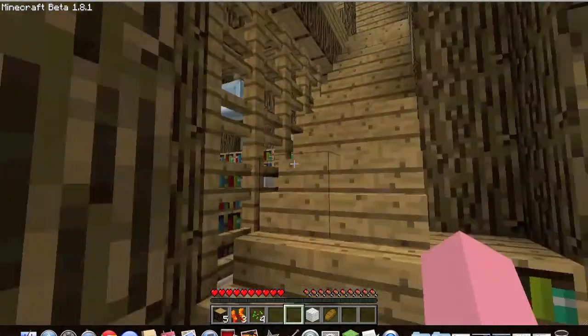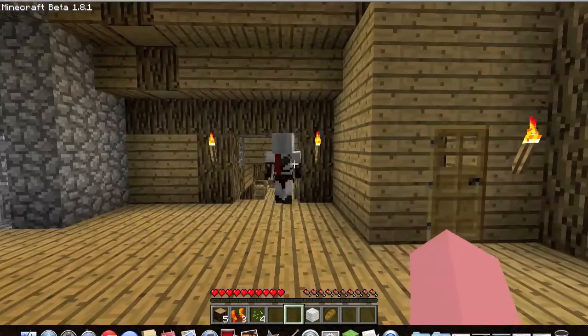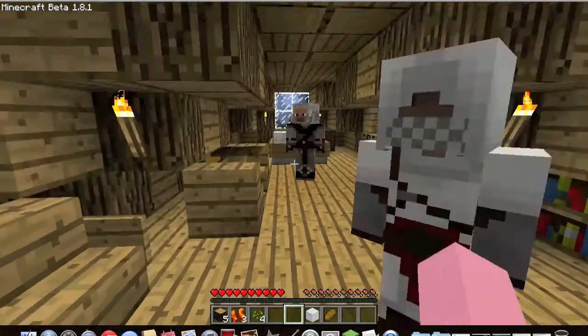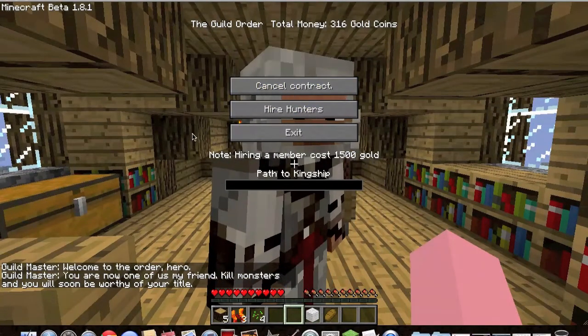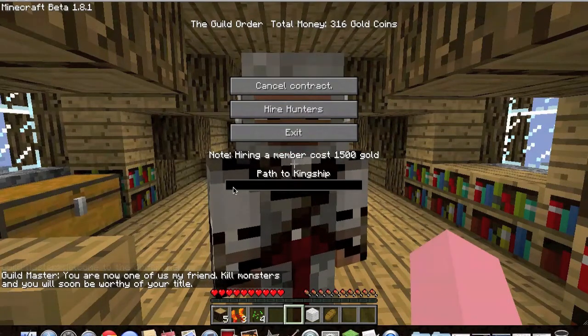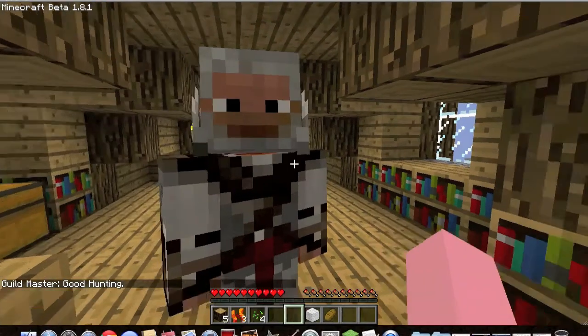This is really cool — it just spawns a whole kingdom with all this material in it. What's this? A sign — 'Sign up contract.' Kill monsters and you'll be worthy of your title.